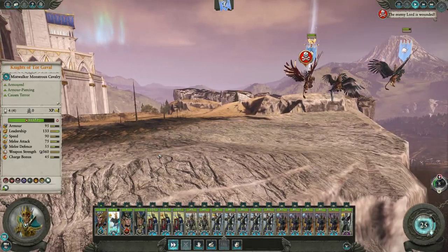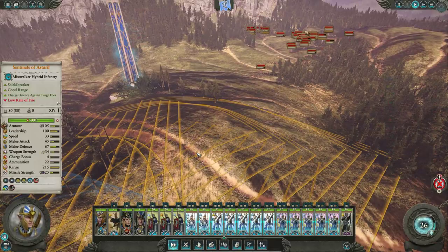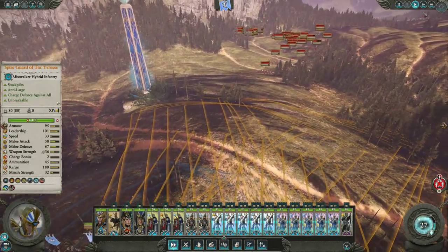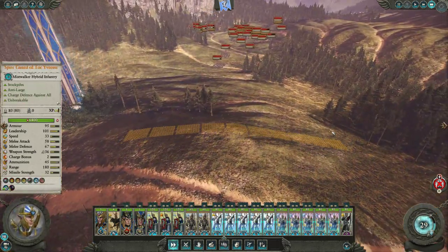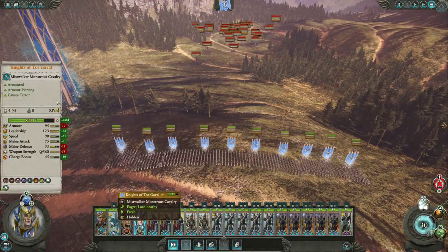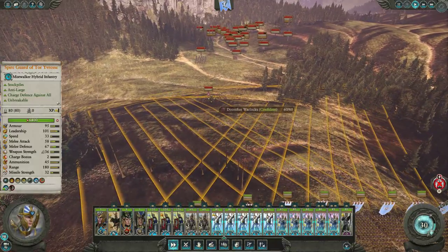I'm not going to worry too much about healing the Knights of Tor Gaval because they'll recover to full. Now for stage two — we want to use the Mistwalkers here to pick off their units a little bit at a time. Because we've got essentially unlimited ammunition, we want to have like one unit chase after Cavill over here. Leave them out in the open, because they'll prioritize taking out Eltharion, since Eltharion can't hide. We've got incoming here — what are these? Doomfire Warlocks? Okay, this is a really important unit to take out. Start shooting it now.